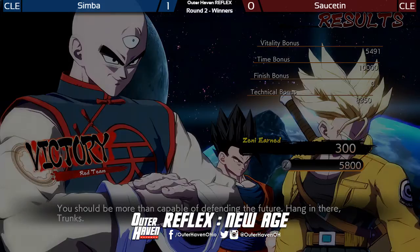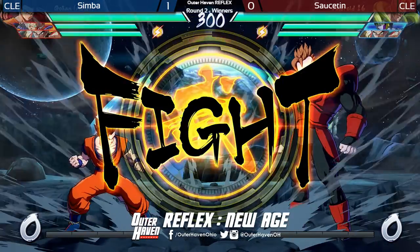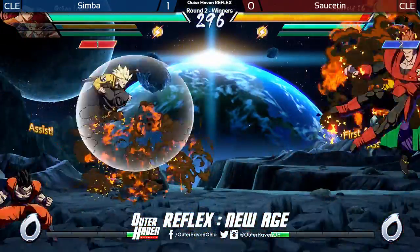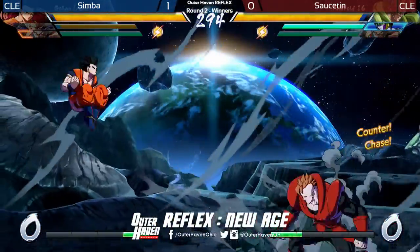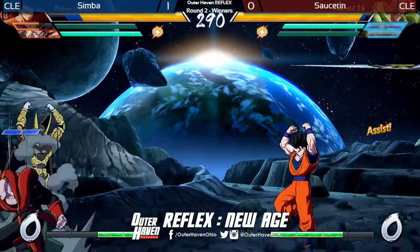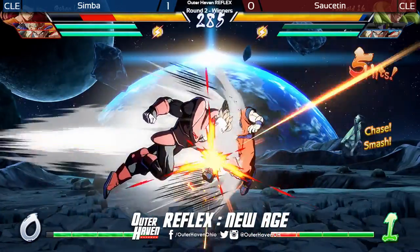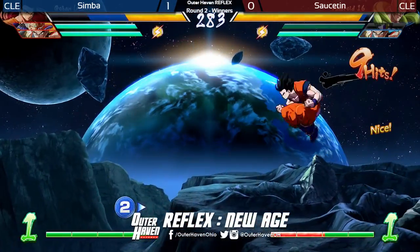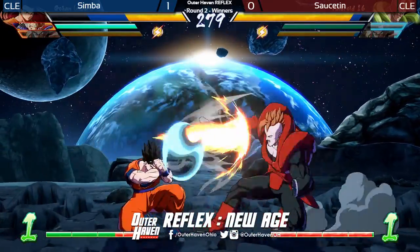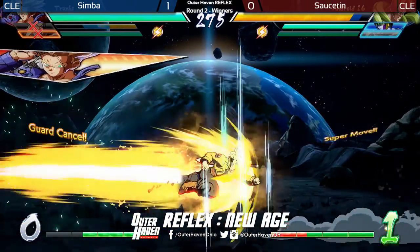We'll see if we get a repeat or if things change. Right back into the rematch — mix it up a little bit. Android 16, definitely one of Saustin's strongest characters, I feel. I think he's everyone's strongest character. He's also the coolest character in the game, so why wouldn't you want a strong anchor 16? Pivotal drop from Saustin — that could have been the start of something amazing. This is a very good confirm though; you can just keep this going. He missed the grab — another bad drop. Maybe being on stream, he's nervous. Either way, keeps the offense going. That move is a frame trap on plus also.